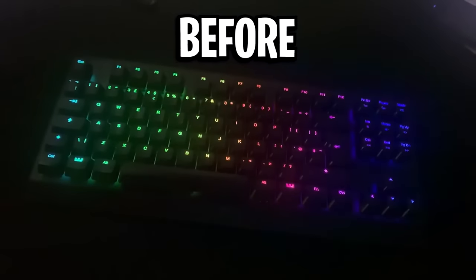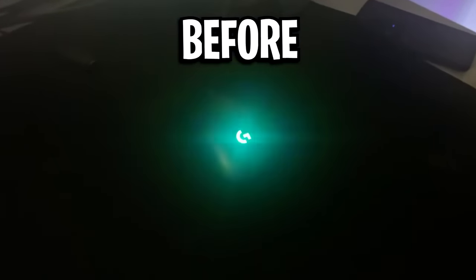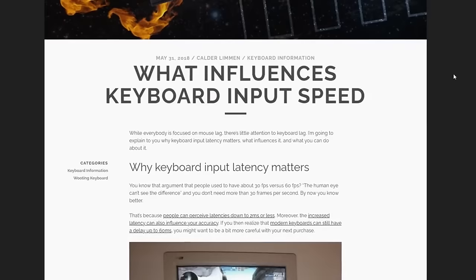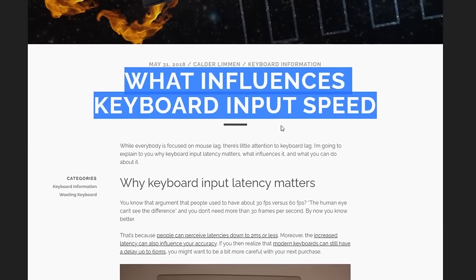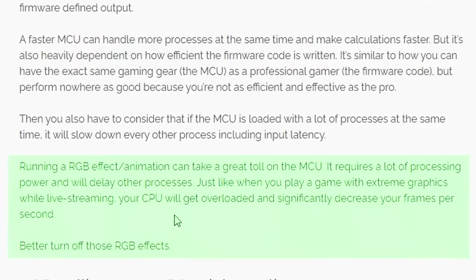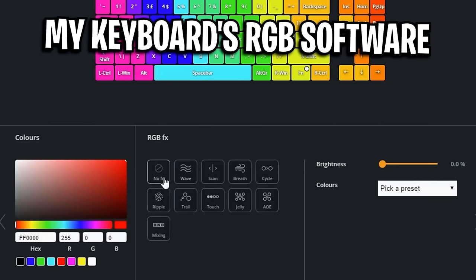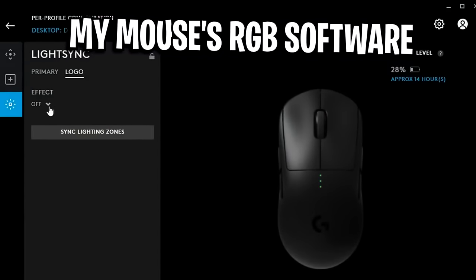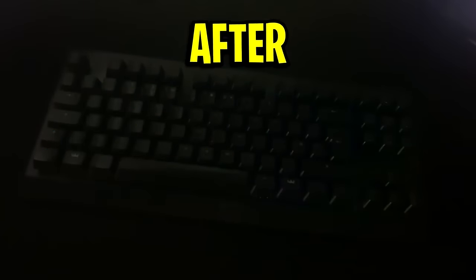Another thing pro players don't use is RGB effects on their mice and keyboards. After noticing that many pros had no flashy RGB effects, I researched why — and found a blog post titled 'What Influences Keyboard Input Speed?' It states that running an RGB animation takes a great toll on the MCU, requiring a lot of processing power and delaying other processes. So turning off RGB effects eliminates that extra processing load, giving you lower input delay on your keyboard.